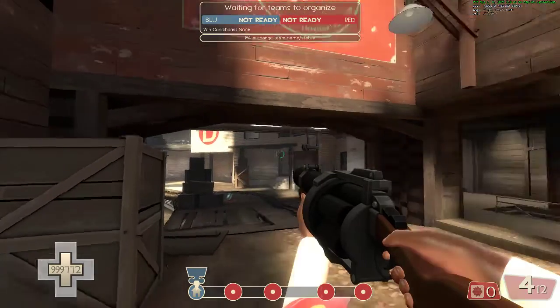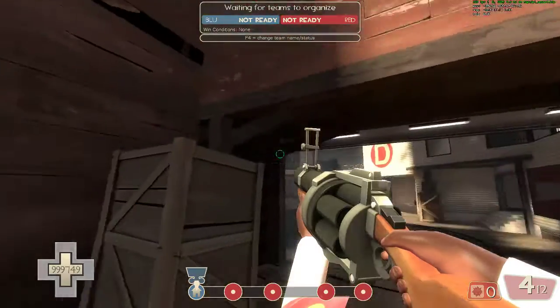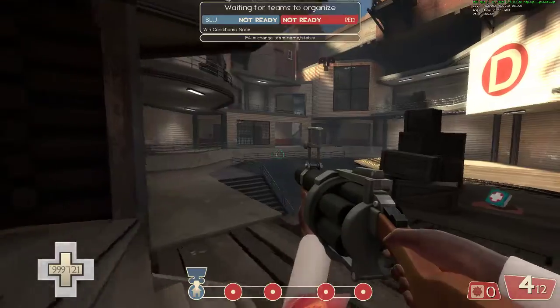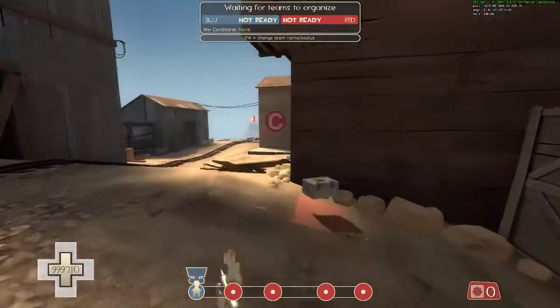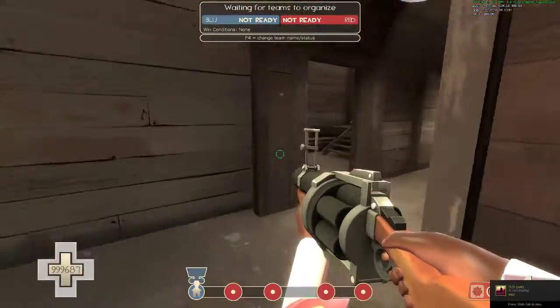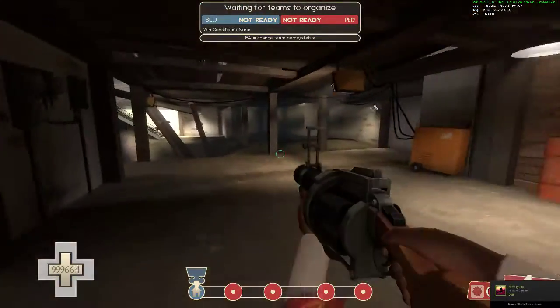I'm going to explain in very simple terms how you do that. This entrance right here is — shocker — not the only entrance into Upward last. There is another entrance called the spiral staircase, and all you do is walk down here.